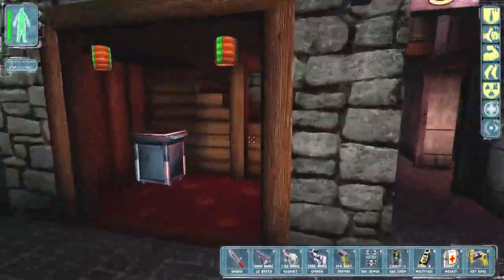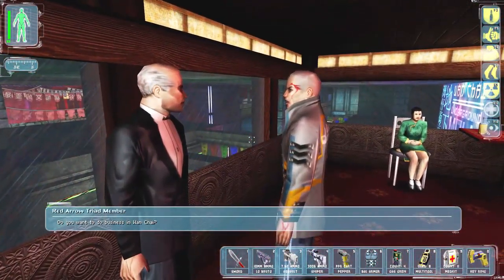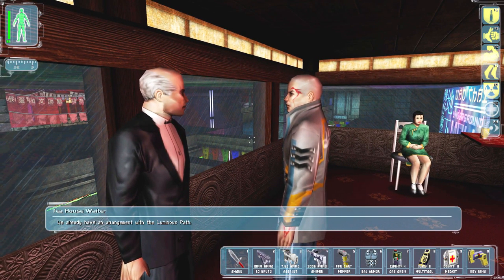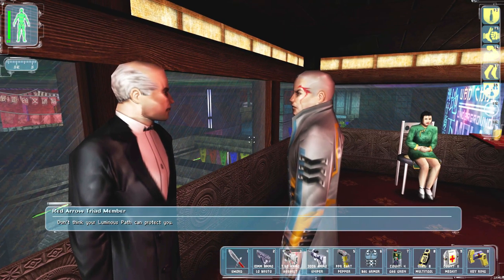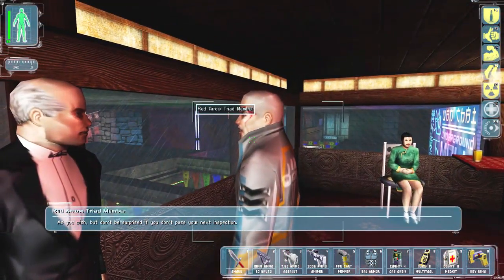Okay, I think we're good. Have a look at what's up here. NPC dialogue: "Do you want to do business in Wanchai? We already have an arrangement with the Luminous Path." — "Do you want to do business in Wanchai? I would not be threatened. Don't think your Luminous Path can protect me. Get out now."